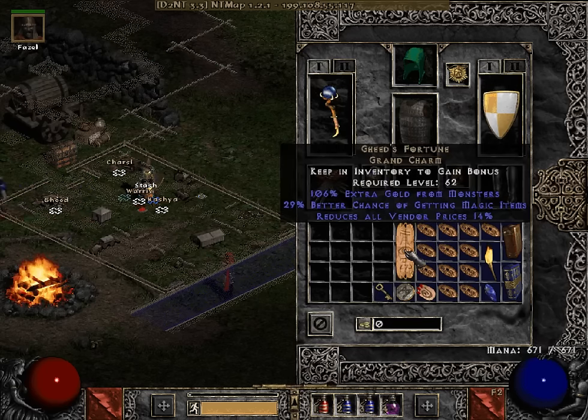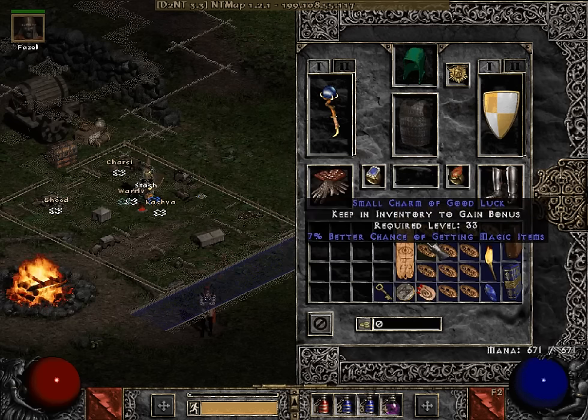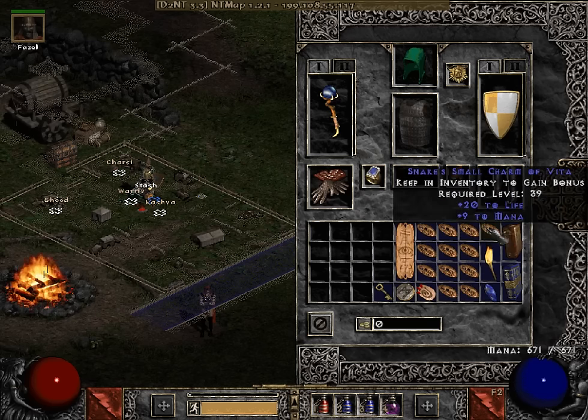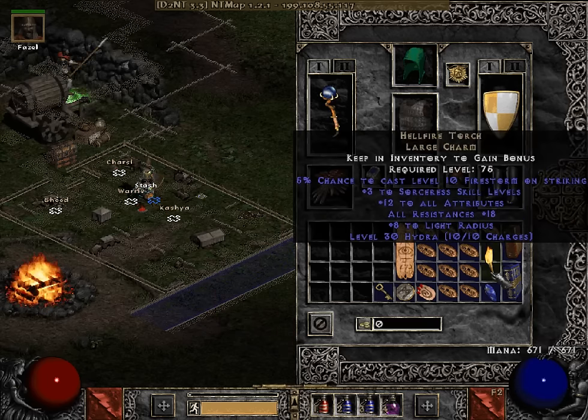In my inventory I have a random Gheeds that I found — same thing, if you can get more MF, more power to you. I believe all these are 7 MF small charms except for one or two. There's a couple that aren't: a 20 Lifer and a 20 Life plus 9 Mana SC that I found. A random Torch and a random Anni.